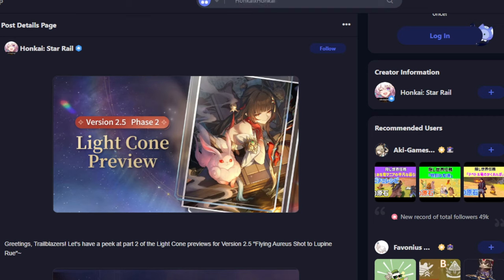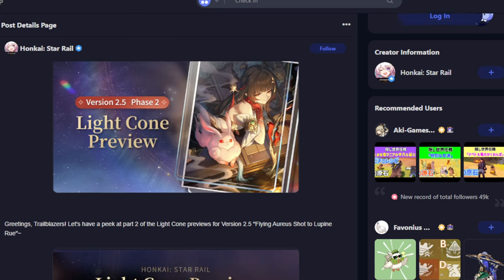I did not do a kit video because Lingsha was actually in the game — I planned to do a funny 'I used her early' video since you could use her as a trial character, but I forgot because I was more focused on other content. I'll probably just do a 'should you summon' video and go over her kit there. She's a break effect healer — pretty much like a five-star Gallagher. But let's go over her light cone.